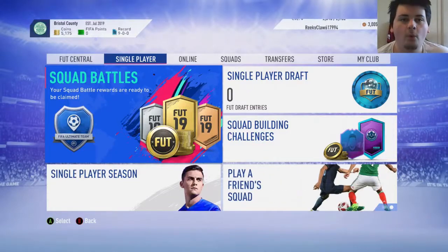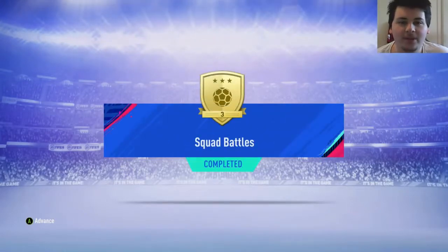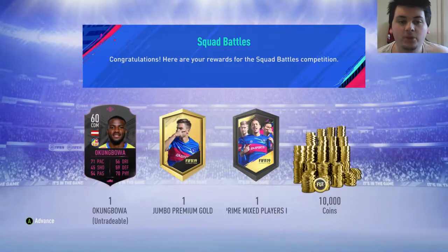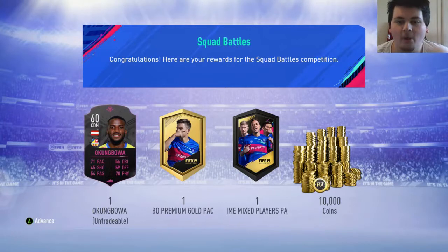It's the next day now, so Squad Battle rewards are out. You guys can see my record: 9-0, looking pretty good. It's Squad Battles though, so it's not that amazing. We did stay in Gold 3, which is good. So we get a Footswap player - that puts us up to 2 now. Okunoko Bowa, 10k - which is amazing, that's just tripled our coins. A Prime Mixed Players pack and a Jumbo Premium Gold pack. So let's open those up.